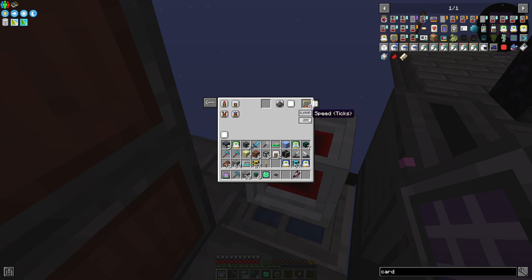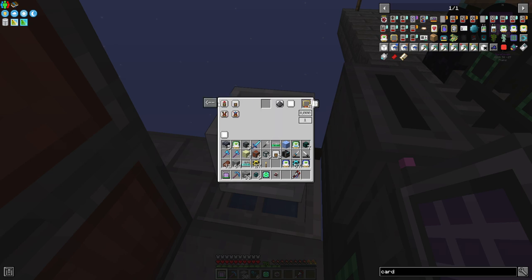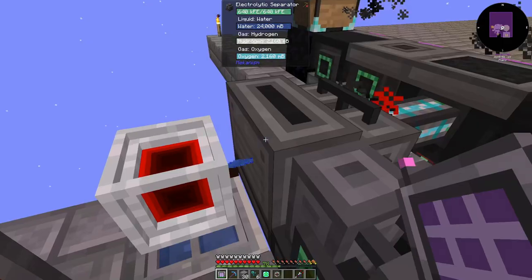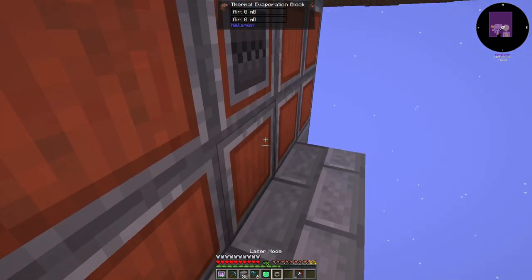We can just right-click that, then shift-right-click that one, shift-control-right-click that one, and control-left-click this one up at the top. So now that that is set up to extract on that, we set this one to be receiving water from this. So that's getting water at full speed.